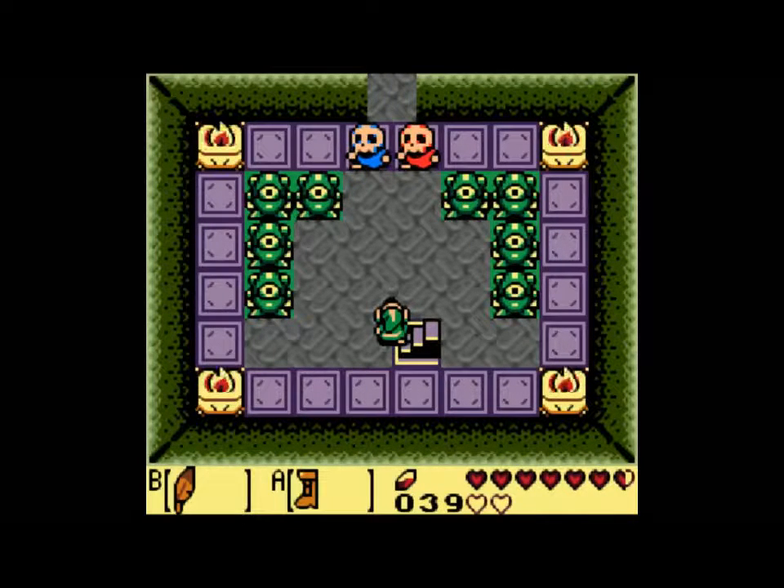Hello everybody, and welcome to another episode of Let's Speedrun The Legend of Zelda Link's Awakening. In the last episode, we made it here to the entrance of the Color Dungeon, a unique dungeon to the DX version of the game. In the original version, this dungeon was not included — it was obviously there to showcase the fact that the DX version was for the Game Boy Color, and therefore had colors.